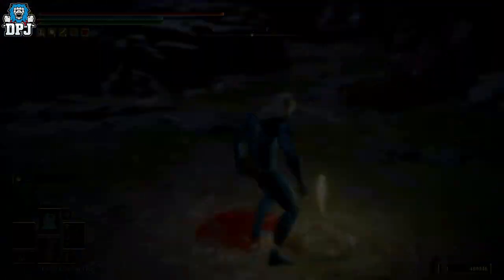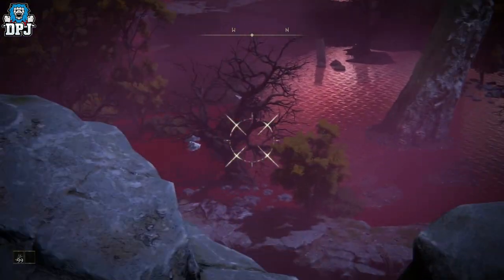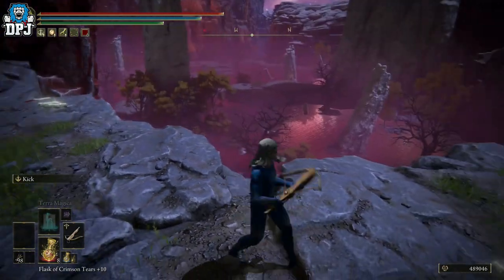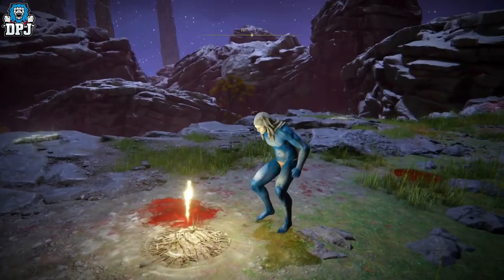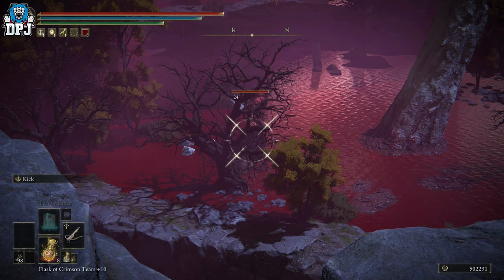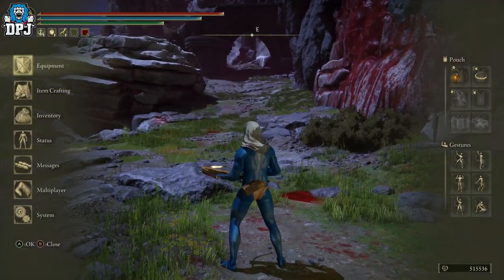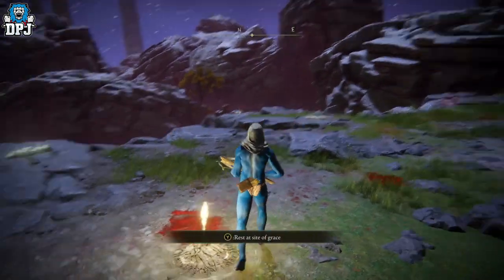Something else that still works is the popular bird farm. It seems slightly less efficient than before, but it still works. You shoot the bird, he runs off the map, and you collect the runes. I sit down at the campfire, stand back up, run over to the gap, and aim through the scene between the branches — shoot it and he runs off the map. You get 13k for that. Keep in mind you want to use buffs: the Gold Scarab, and Gold Pickled Fowl Foot if you have any.